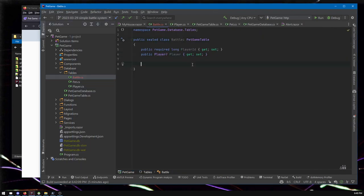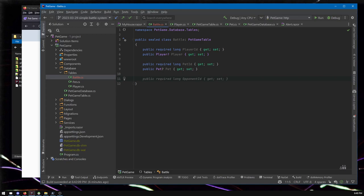Entity Framework figures out the relationship purely by convention based on the name, so if you have a typo it won't know. Let's also have a pet ID. GitHub Copilot is auto-completing for me — no one's paying me to say this, but it's a really useful tool. It just understands patterns like: oh, do you want a pet thing? You press tab to accept. I'm going to make these battles be against monsters, not other players, so I'll store a monster name and some stats.